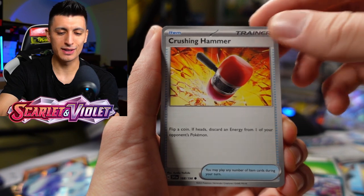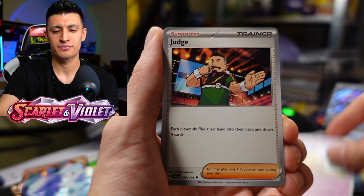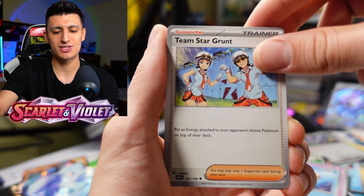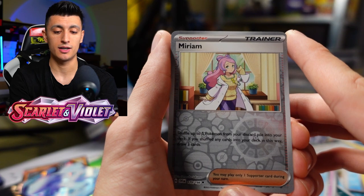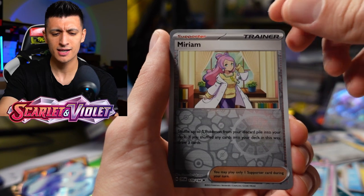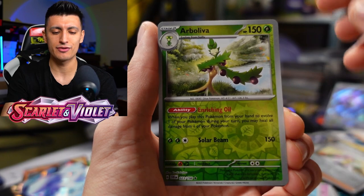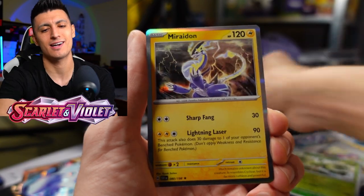Last pack — it looks like the blister packs are going to win with that Miraidon EX pull. We got Judge — amazing card, take it out of your bulk. We got Floatzel, Team Star Grunt, Miriam — let's go! She used to be working at the Pokemon Centers, like a Nurse Joy, but then she failed a test. We got Arboliva, and for our very last pull of the day — it is a Miraidon! We got Miraidon, but it's the regular version. The blister packs are the winner for today.